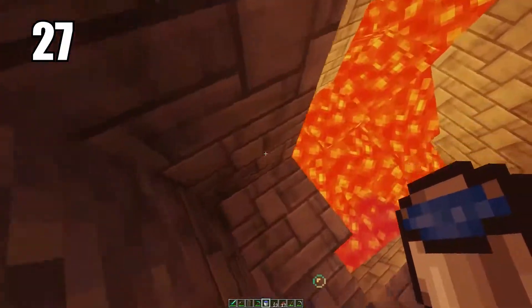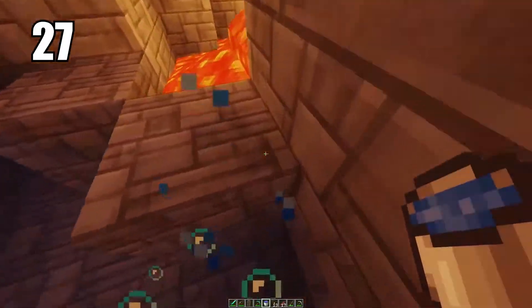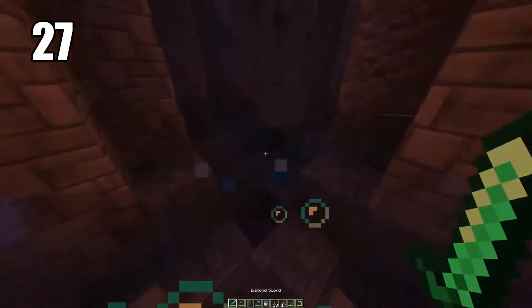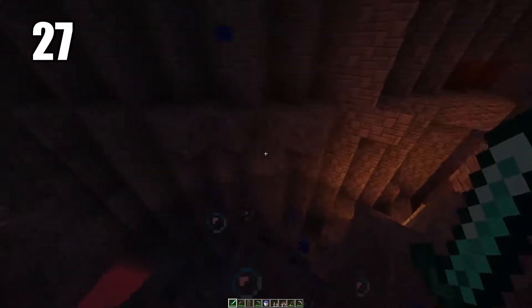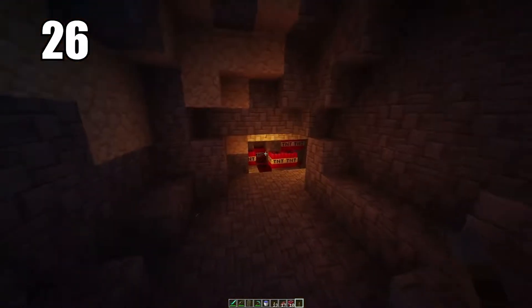Even in combat, a water bucket is useful. If you're getting swarmed by mobs, throwing water down makes it a lot harder for them to reach you and can be your escape. You can also drop a water bucket down a mineshaft or cave and swim right back up instead of having to climb. Always carry a water bucket.